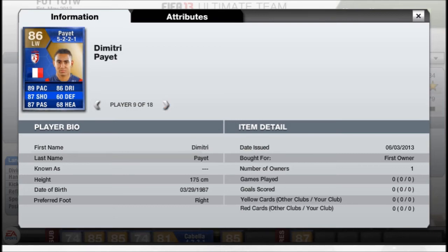Paiei at left wing — 89 pace, 87 shooting, 87 passing. He does have a 4-star weak foot and 4-star skills as well. So he could be a very nice card. I can't see him being over 200k, so I'd definitely advise you to pick him up if you're thinking about it because he could be a nice price.